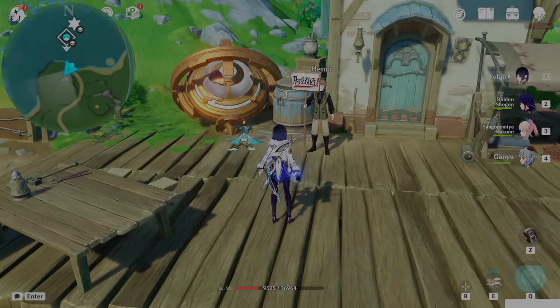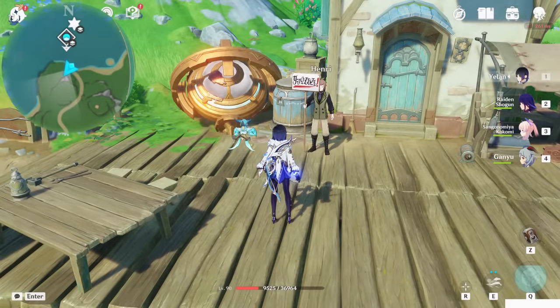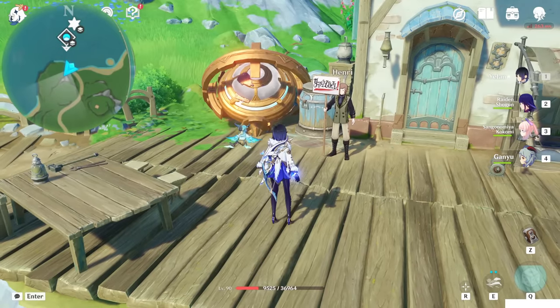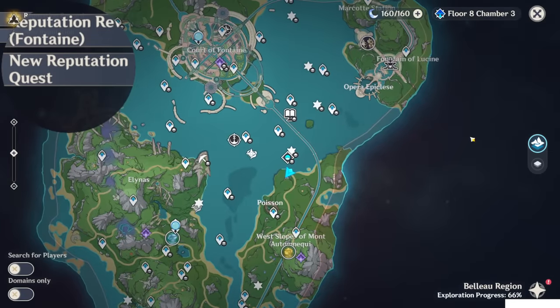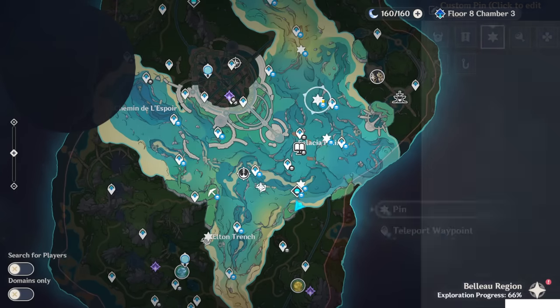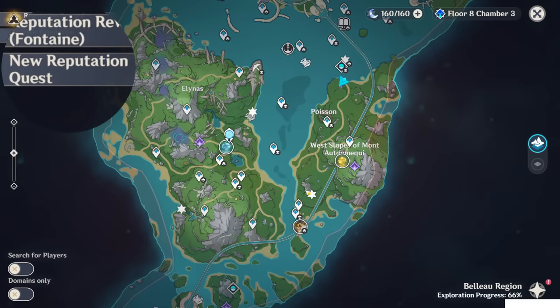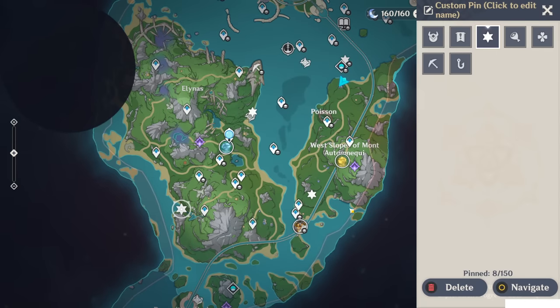In this video, I will show you the sequel of the 'Truly Mouthwatering' quest. Basically, at the end, Henry asked you to bring him seven cores. These are the locations for the seven cores: one, two, three, four, five — this one is on the surface — and six and seven.